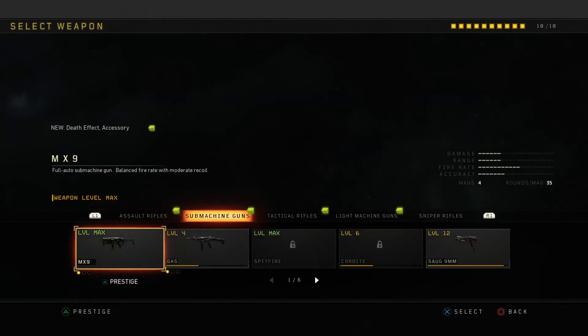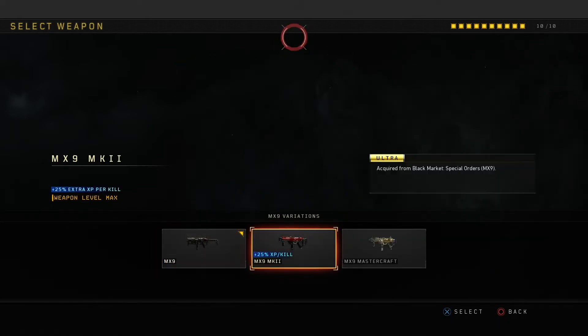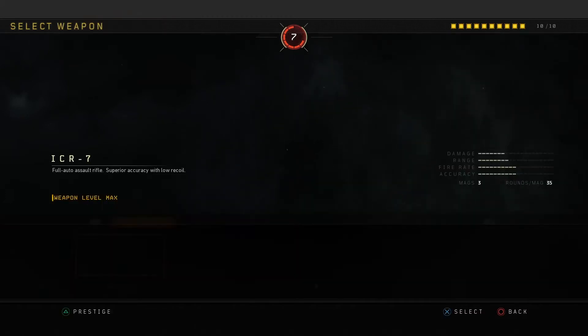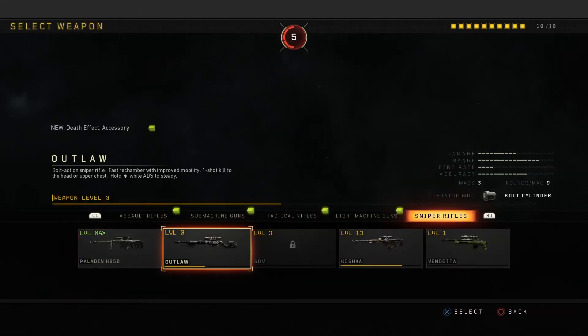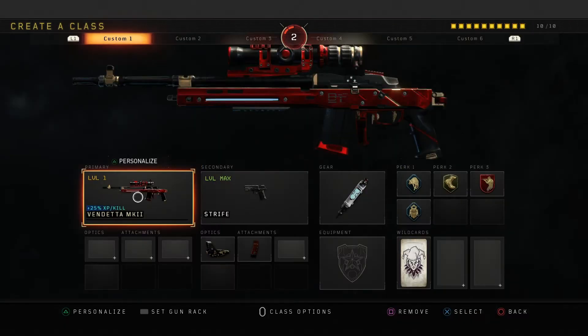You're going to click on that attachment slot and add an attachment. On this pistol I added a suppressor. Click over to primary, and then what you're going to want to do is select your gun that you already have the Mark II variant on — I used the MX-9. Then you're going to want to back out, go back in, make sure you don't replace that attachment. You're going to choose the gun you want to get your Mark II variant on, and choose the attachment you added on — the suppressor for me.